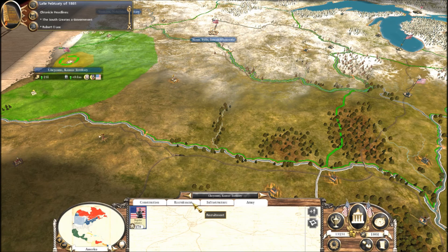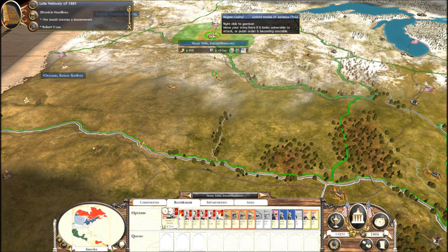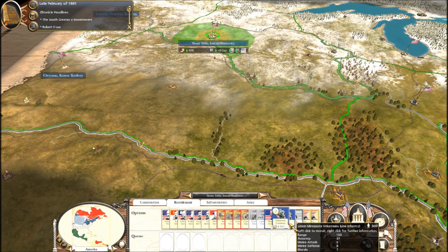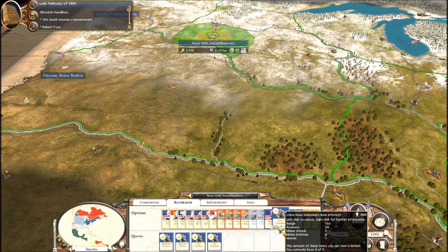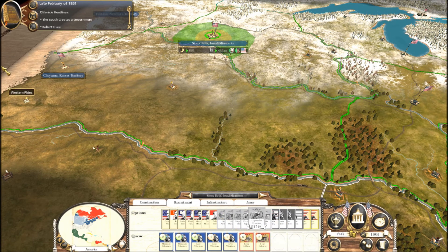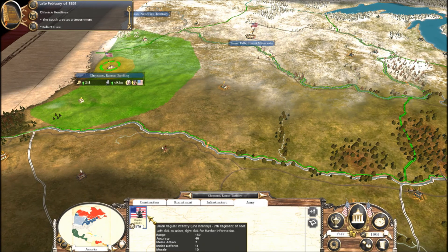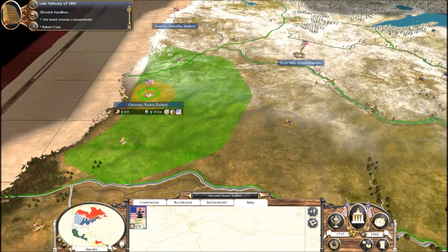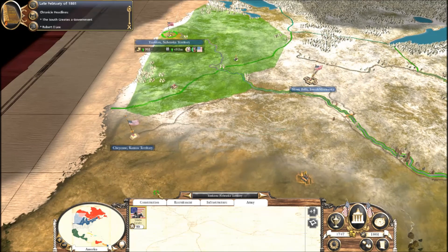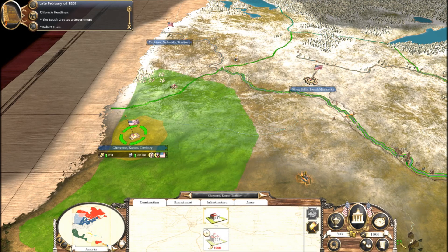I need to build armies quickly because the minute the Confederacy declares war I'm going to be screwed because I won't have men to fight them. What can we recruit here? Kansas Volunteers. Up here we can recruit Minnesota Volunteers - get two of you - and two Iowa Volunteers. How many can I get? Three. I'll get all three of you then, and one of you. There goes all my money.